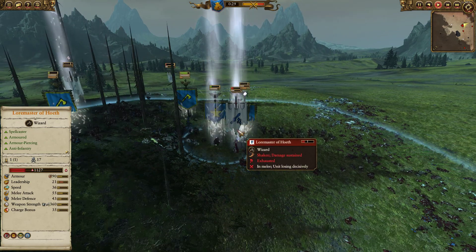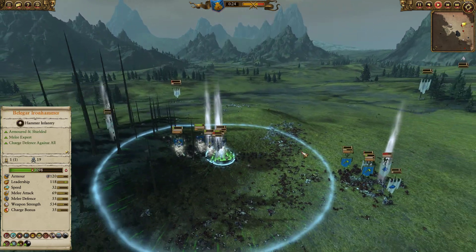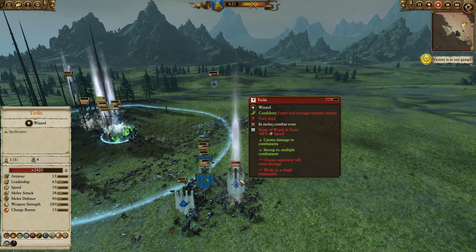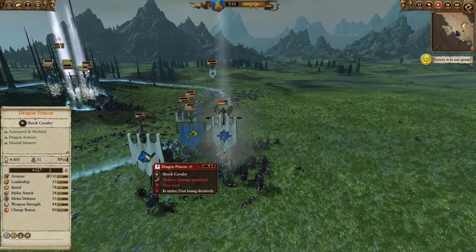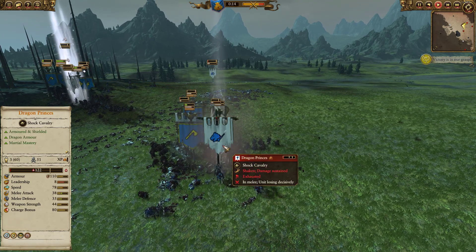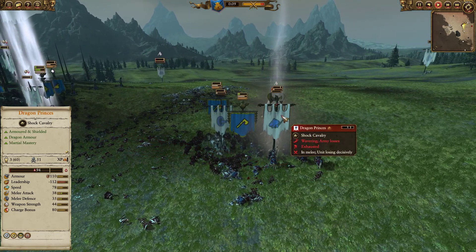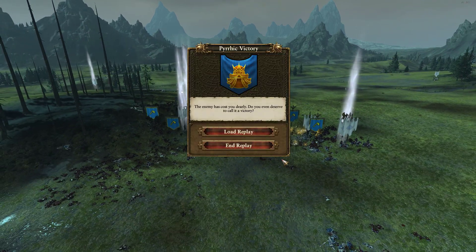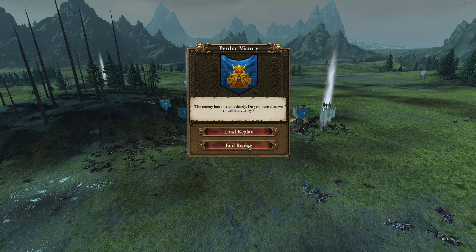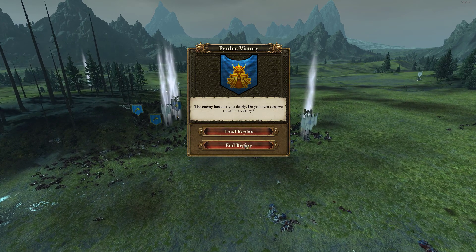I go after the other Loremaster — I did not notice he had two of them. Where's Teclis? Teclis over here is actually holding his own, 44 kills. Dragon Prince, 51 kills — definitely cost effective. Probably the greatest cavalry that the High Elves have. And that is the end with a great fight by Cursing Karp — tons of armor piercing, tons of mobility.